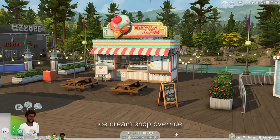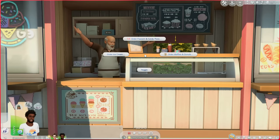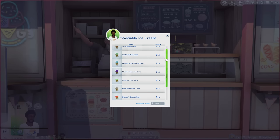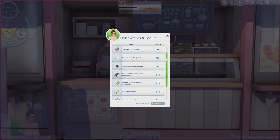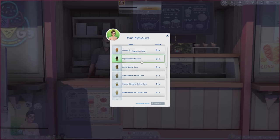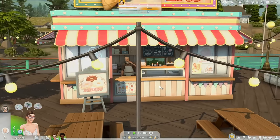Now we're in Copperdale. I have an override at the ice cream shop on the docks. When you click on the vendor — Little Bo Bub, who also creates Granny's Cookbook — you get more ice cream flavors. You don't have that many options in the original game, but with this mod we have popcorn, cotton candy, waffles, donuts — strawberry donuts, chocolate donuts, strawberry waffles — and even more ice cream flavors like licorice, gelato, ricotta, stracciatella, and cherry ice cream. So many more choices, which makes visiting Copperdale so much more fun.